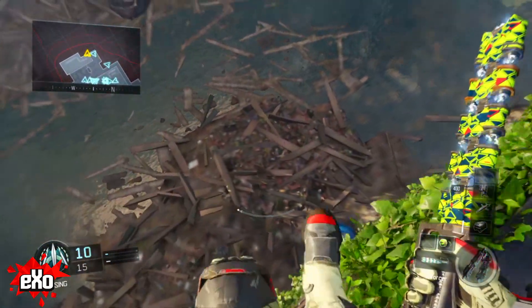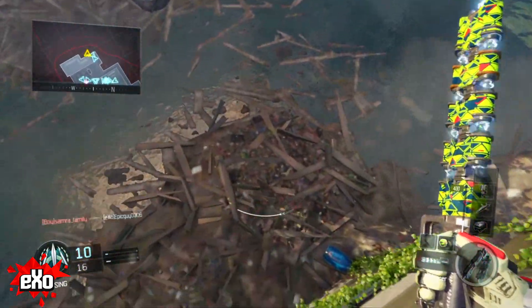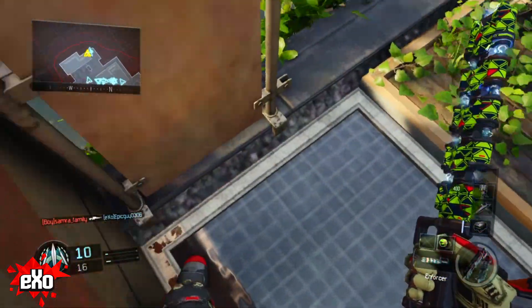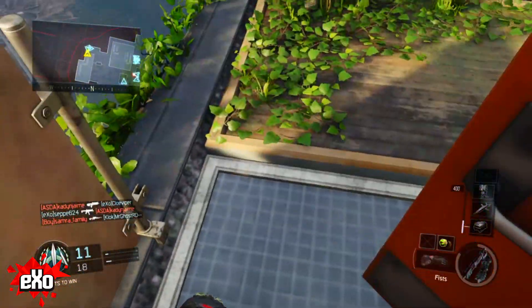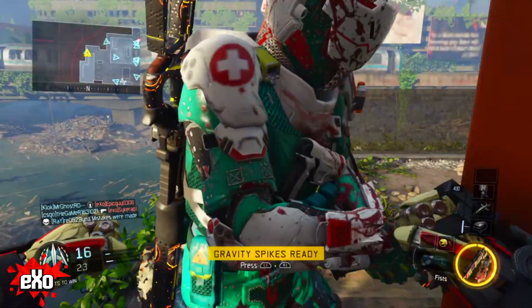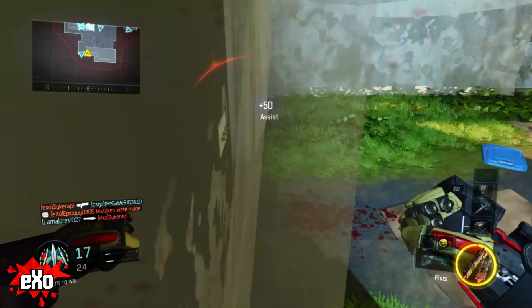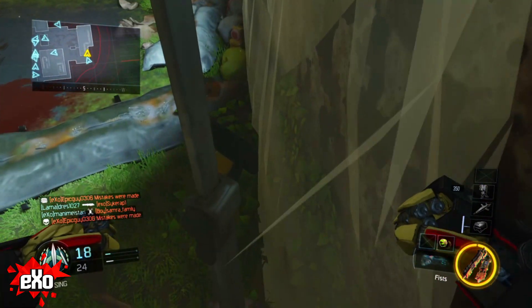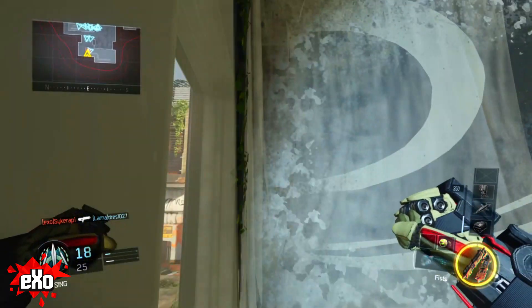Now we're on Evac here, and this is in the back of the map. This is not exactly a productive backwards mantle, but you do it over that ledge and you get stuck to the wall. If you do it correctly you are hidden behind that red door technically, but you can also melee somebody and get to the other side which puts you behind a plastic curtain in this evacuation center. Not the most productive glitch, but I figured I'd include it. I've never shown this one on Evac before.